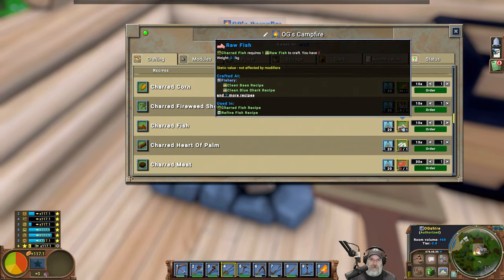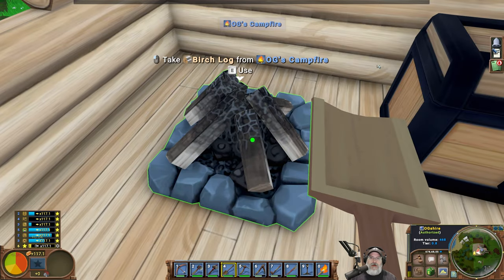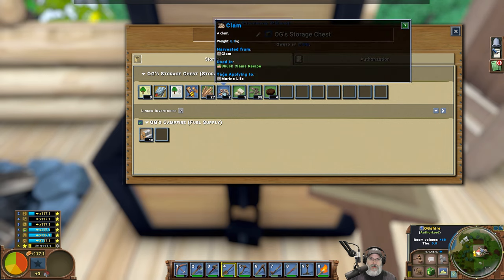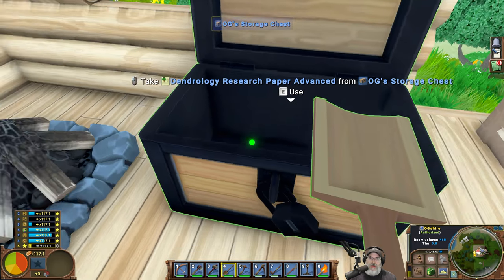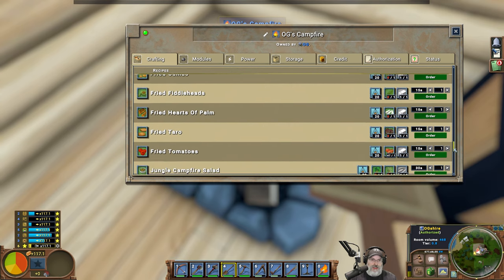For clams — I think clams is kind of generic for just like fish. There's campfire bass, campfire cod, campfire crab. There was just kind of like a general fish recipe — charred fish right here. Charred fish requires one raw fish to craft. Raw fish is either clean bass or clean blue shark.